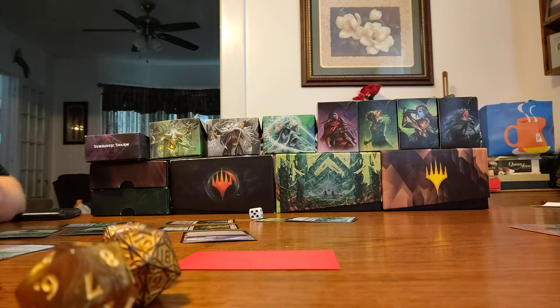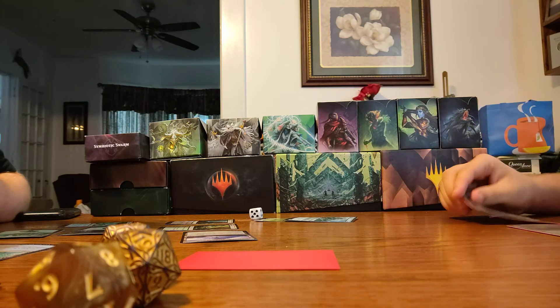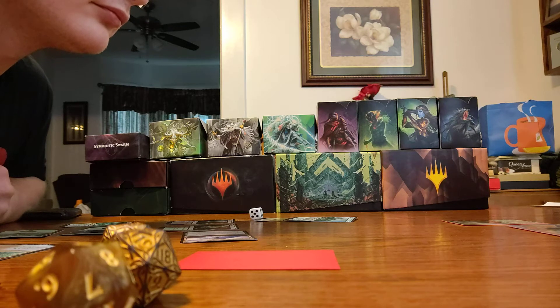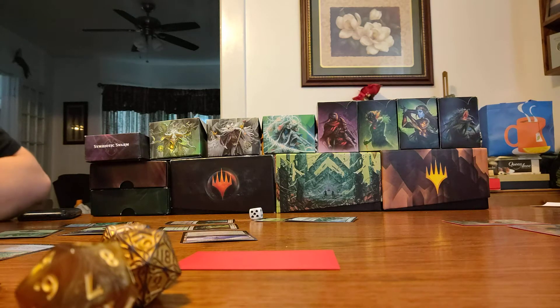That goes into exile and I can cast it from exile for the creature itself. Then I'm going to tap one green, playing Embormal Grazer — reach, whenever it enters the battlefield you may put a land card from your hand onto the battlefield tapped. I'm playing Dimir Equiduct — enters the battlefield tapped, return a land card you own to its owner's hand. So I'm returning a forest. For my turn I'm going to play a forest, because I've not played a mana yet.